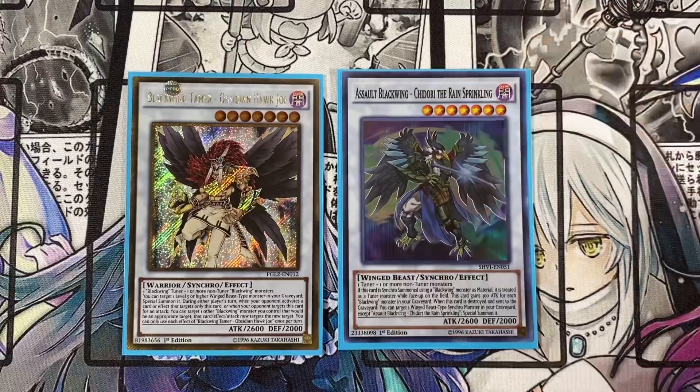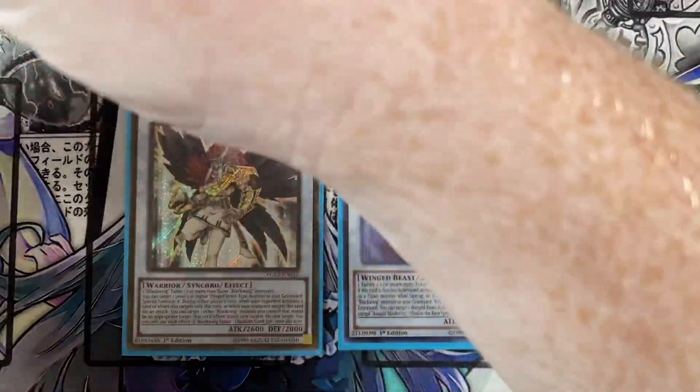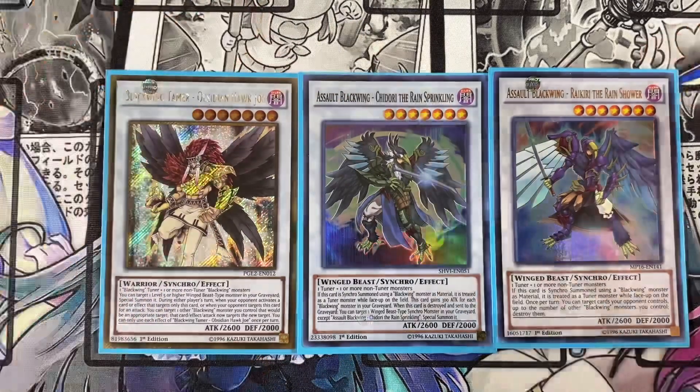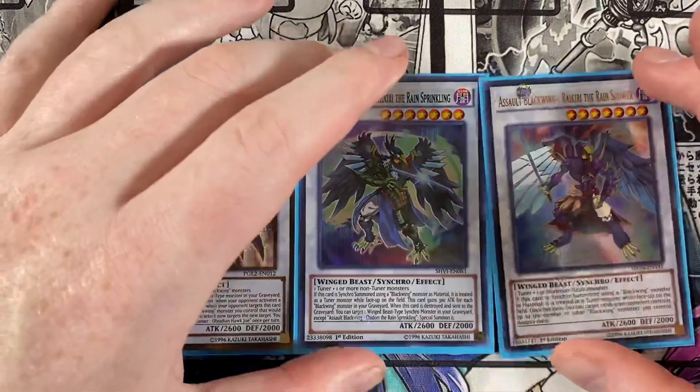Also playing one Chidori the Rain Sprinkling. If this card is synchro summoned using a Blackwing monster as material, it is treated as a tuner while face-up on the field. This card gains 300 attack for each Blackwing monster in your graveyard, so it can get beefy. When this card is destroyed and sent to the graveyard, you can target a winged-beast type synchro monster in your graveyard, set another copy of this card and special summon it. Also running one Saryuja Skull Dread — once per turn you can target cards your opponent controls up to the number of other Blackwing monsters you control and destroy them. With a full board, you can basically pop a ton of your opponent's cards.